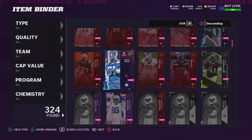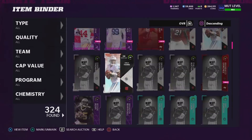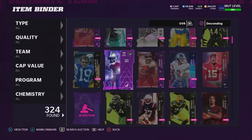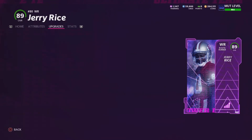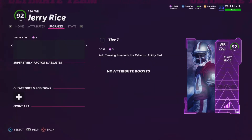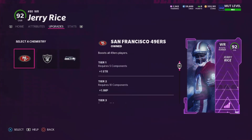We're going to need a little bit under $50,000 more, so I've got to figure out how I'm going to get $50,000 coins. I might just sell a bunch of these 80-overall cards — these sell for about a little under $10,000 each. So let's get into here. Let's add Jerry Rice to his power-up. This guy is going to play out of his mind. I do run a Niners theme team — been doing that for forever now.